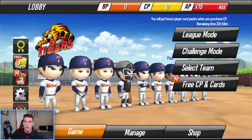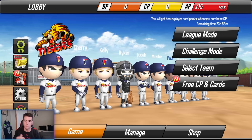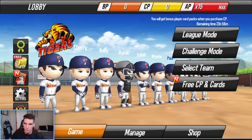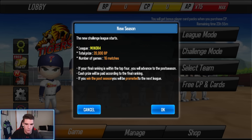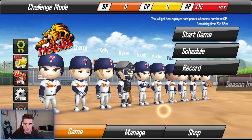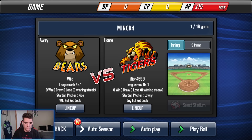I took a look at the different modes and I think we're going to try out challenge mode. League mode is just a set amount of games and it doesn't seem like it progresses leagues like Baseball 9 does. Challenge mode looks like it gets harder — you have minor, major, champion, master, and legend. We start in minor 4, we got 16 games. Grand prize is 20,000 BP, which I don't know what that does — coins or gems or whatever. Apparently you can auto-play the whole season, but we're going to play our first game, 9 innings.